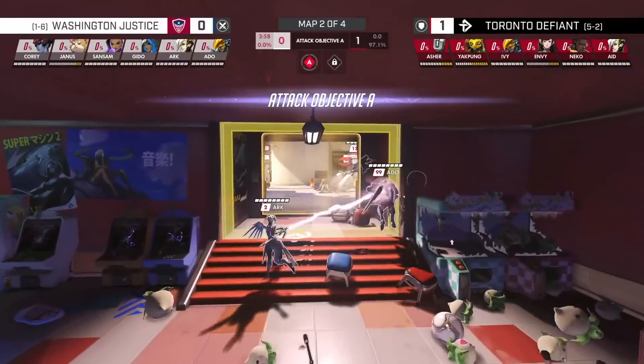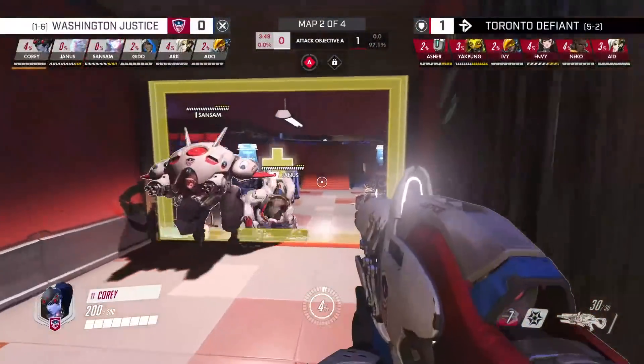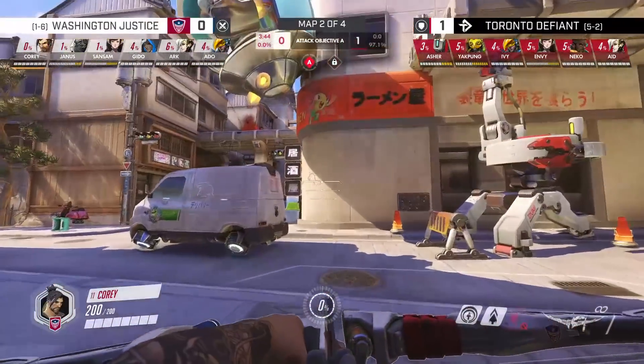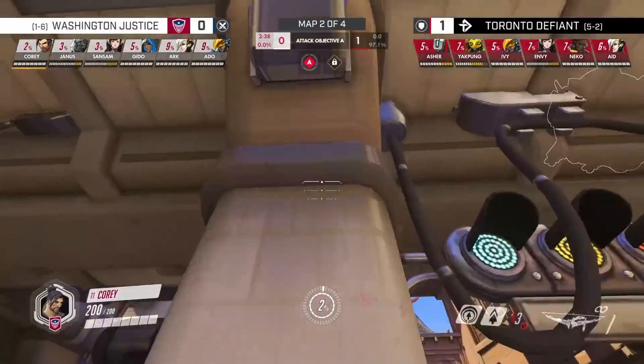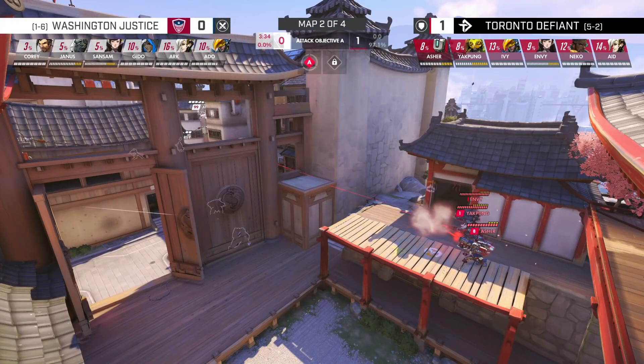Rolling out the gate, Washington recognizes the bunker setup and switches compositions immediately. They roll with Winston and D.Va to dive the bunker, Pharah and Mercy to spam Yakpung's shield then fly behind to get an off angle, then Hanzo to spam the shield, and an Ana to heal the Winston and D.Va from the main choke point, since Mercy is going to be primarily attached to the Pharah.